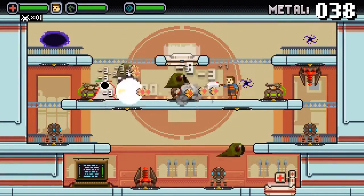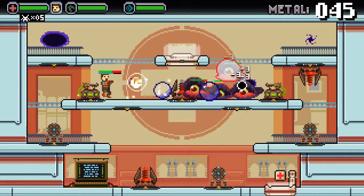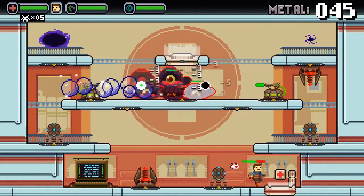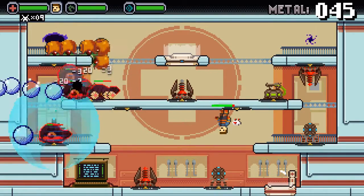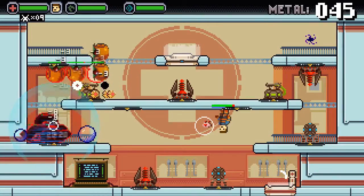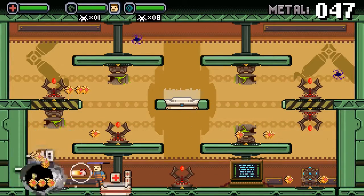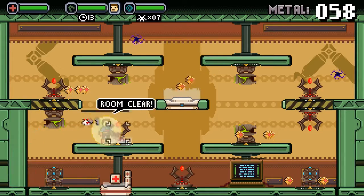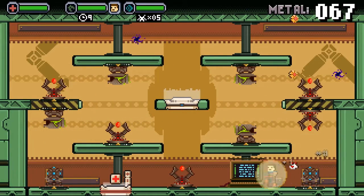I also wish some of the late-game upgrades were introduced earlier. Beyond the repetition, I was disappointed by how short the story mode is. Once you get the hang of the action, it won't take more than 90 minutes to fight through all the way to the end. Thankfully, Space Jacked comes with an endless mode and a bunch of challenge levels to complete. Still, it would have been nice to see more variety throughout the main game.